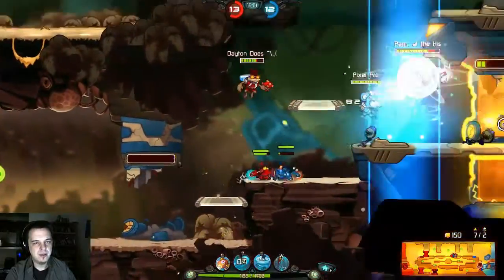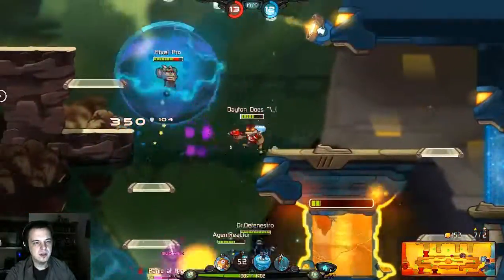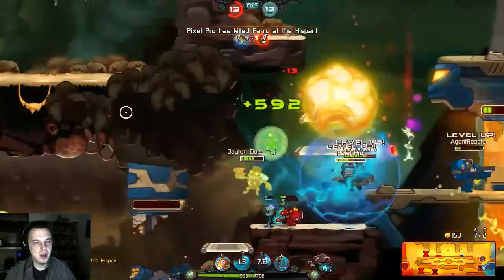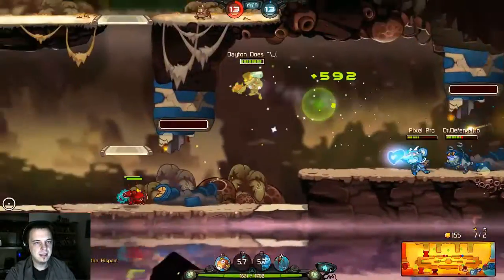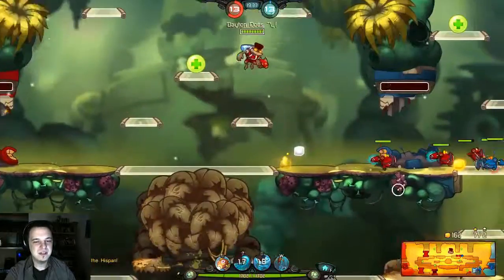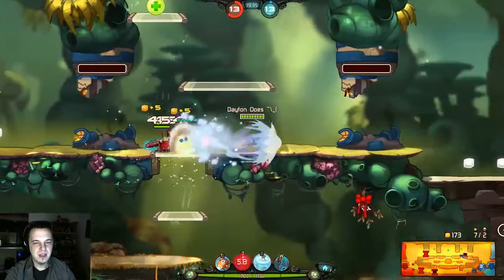Wow, wow, wow — that's a lot of things. They just wrecked Clunk hard. Get the health, get out of here. And I dodged the evil eye — that could have been so bad.